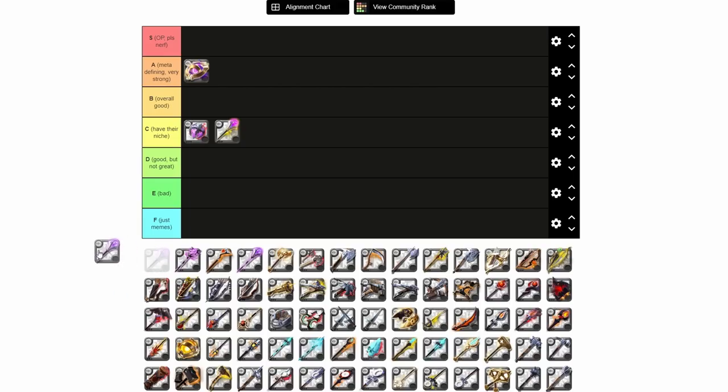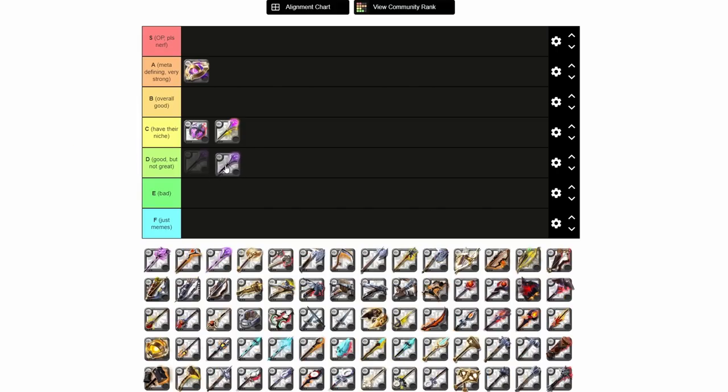Next we have the One-Handed Arcane. With the Arcane changes, Arcanes are really strong right now, so this is a very good weapon. But I am going to put it into D tier, despite it being a really strong weapon, just because other Arcanes are just so strong right now that it kind of has to go in D tier. It's a very strong weapon — you can definitely be very successful with it — but it is outshined by other Arcanes, specifically things like Evensong right now.